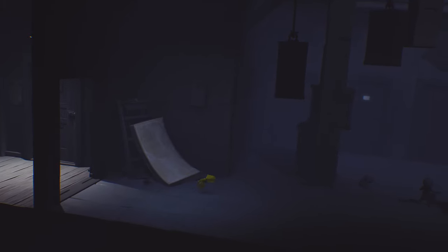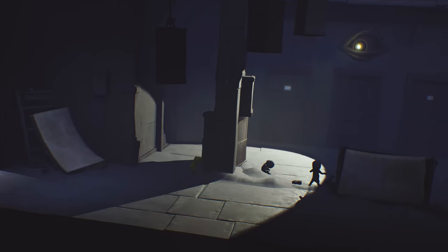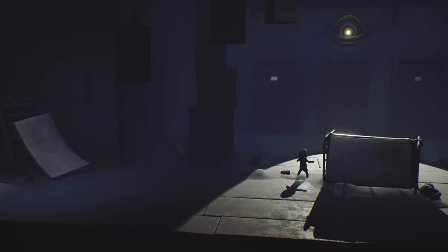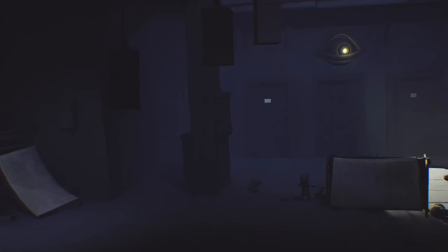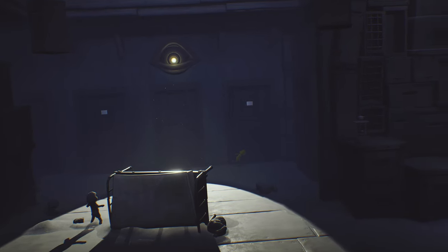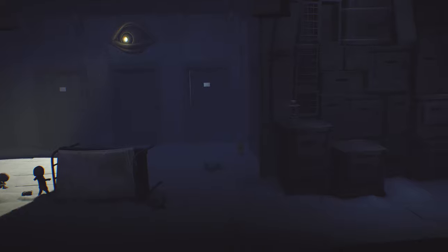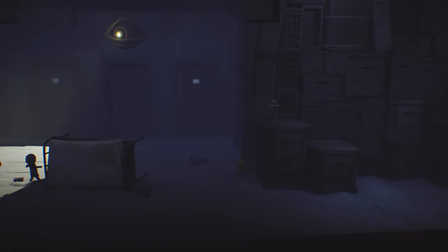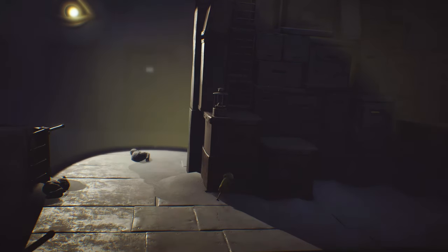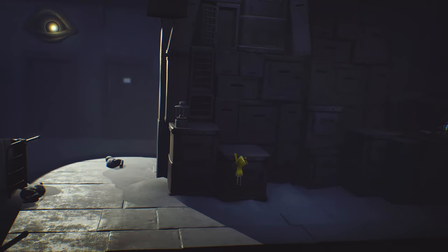Once you get to this room, you're going to want to run up to this little pillar area up here and chill for a second. The easiest way to do this is literally just to run back over here to this back wall and go straight across, because it actually does not see you all the way back there. Usually if you get the timing right you can go all the way up here. I was a little bit slow but still, you just keep on going and nothing happens.